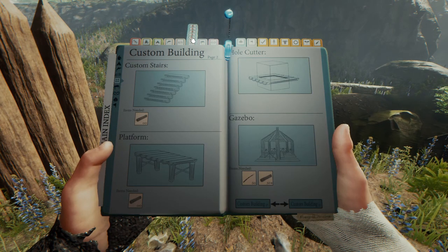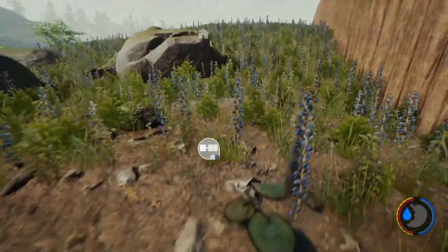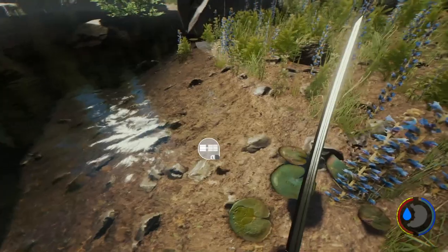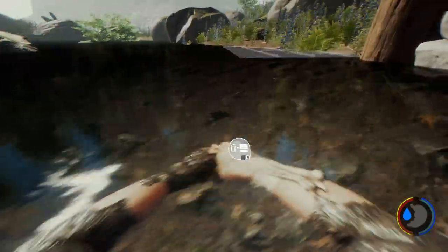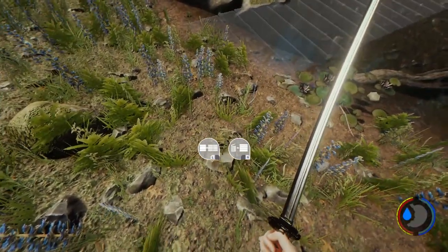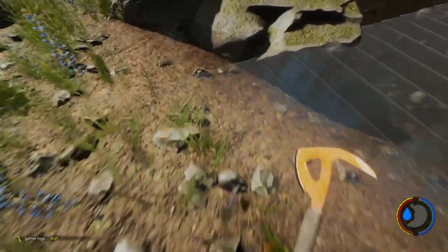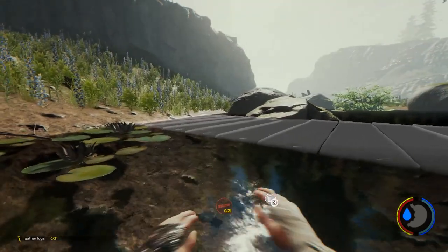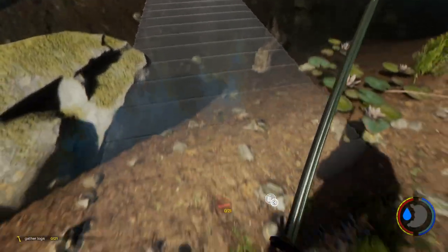Oh, there's an update to this game, by the way, so things are going to be a little different. Custom building — right about there. Yeah, right there. That should be good. That's how you build bridges in this game: you take custom stairs and you place it across like that.